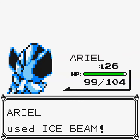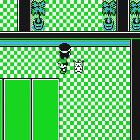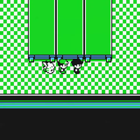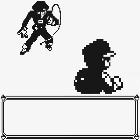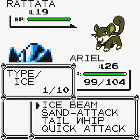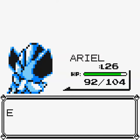I wonder where the Silph Scope is. There's an item in the corner — a Hyper Potion. If we're in serious trouble, we can use that. Ariel is down to only one Ice Beam left, so it's time to switch.